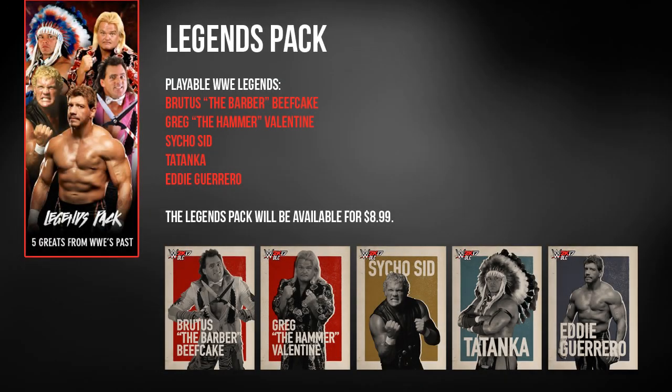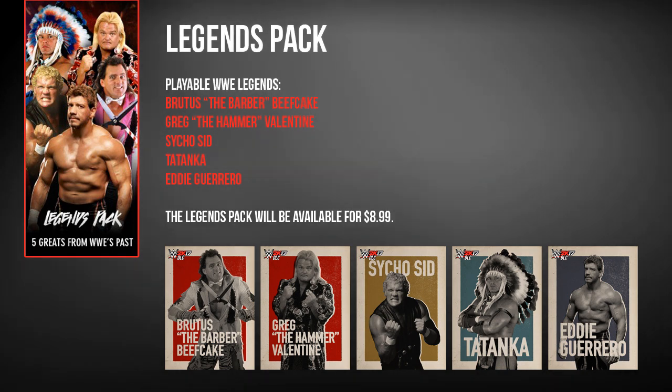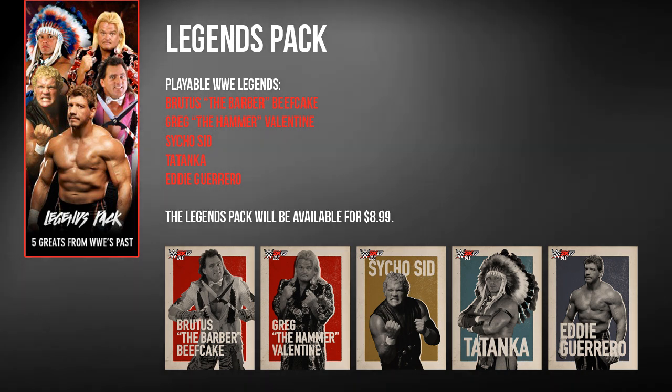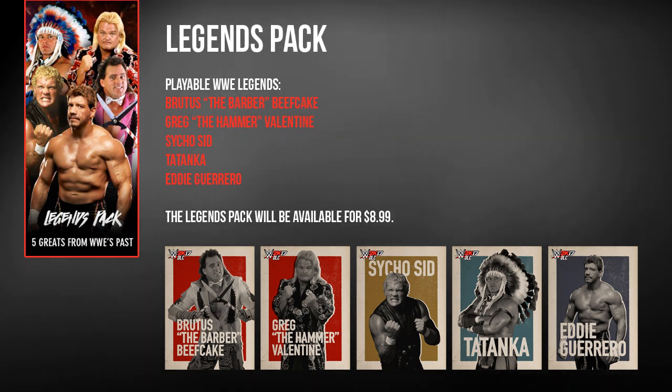Up next we have the Legends Pack which features another 5 Superstars with Brutus the Barber Beefcake, Greg the Hammer Valentine, Psycho Sid, Tatanka, and a man that everyone's been looking forward to seeing return to the series — the legendary Eddie Guerrero. It's awesome to see Eddie back in the series as he's obviously the standout name in this pack and someone that I can't wait to play as.